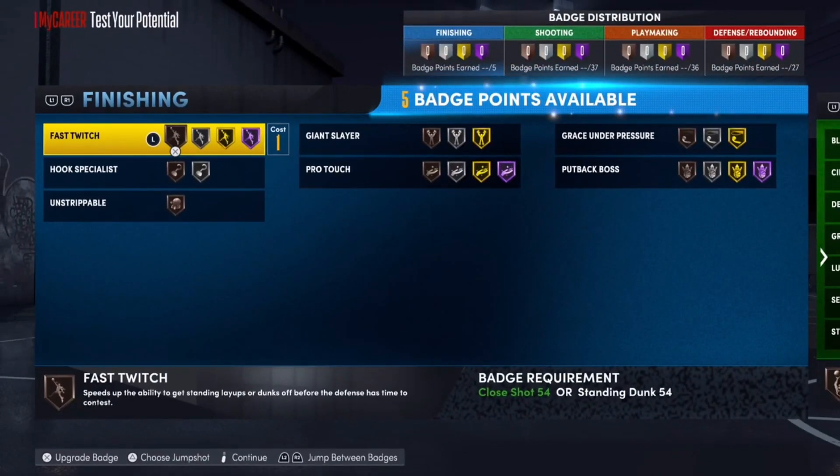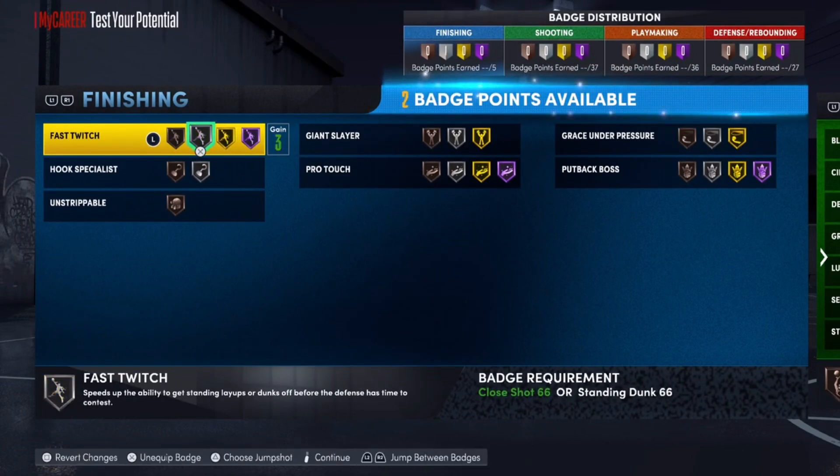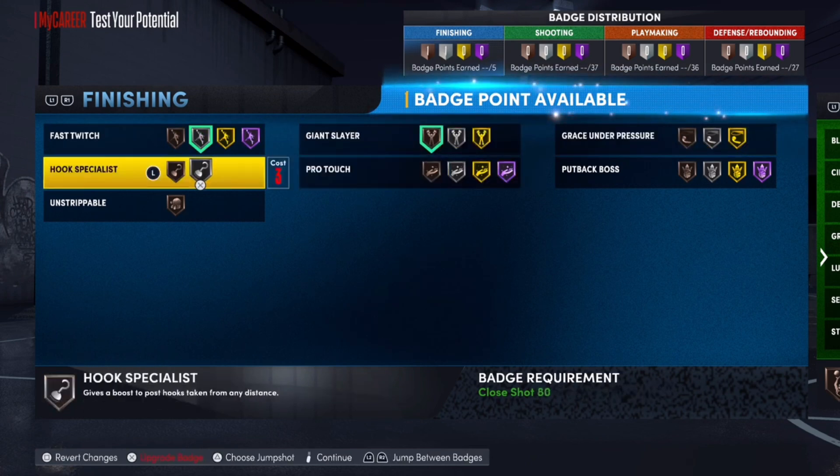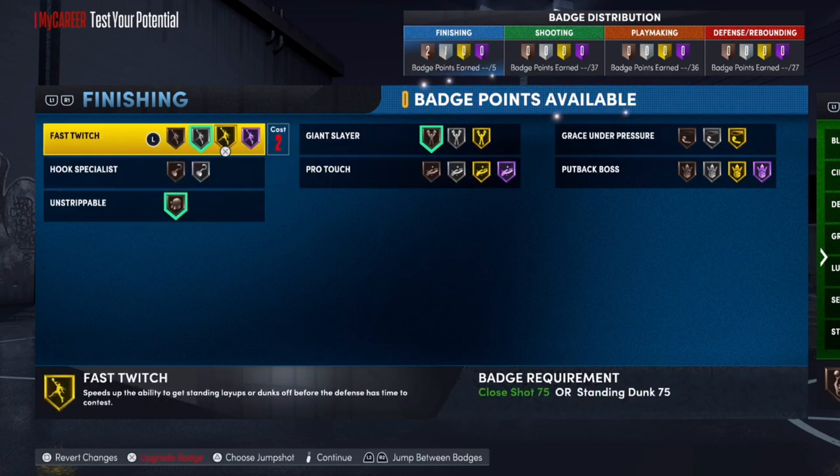For finishing badges, we're going to put Fast Twitch up, Giant Slayer up, and Unstrippable up.